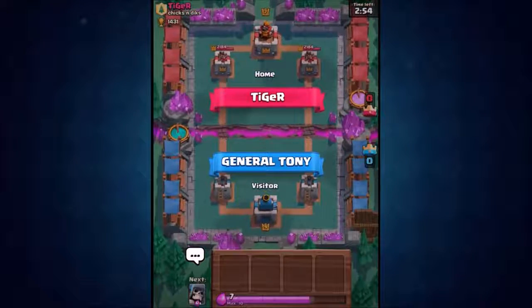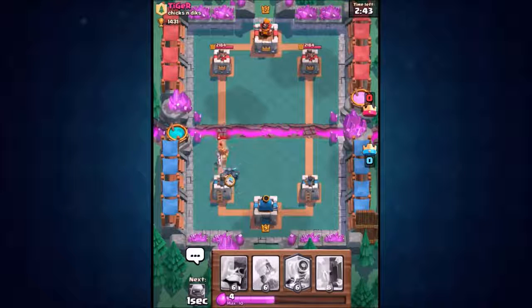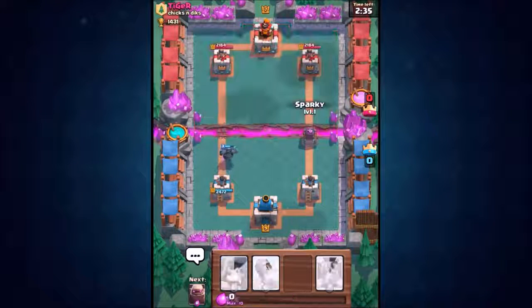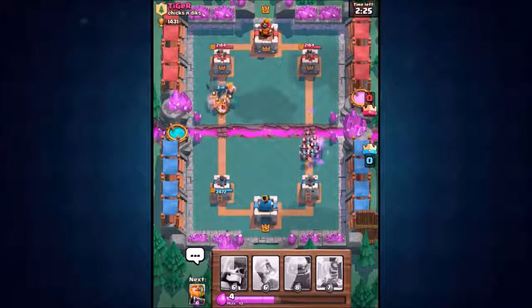We're actually inside Spell Valley — interesting. Go down in the comment section and let me know which deck is going to work better. We're going to take out that prince, drop the Pekka in there — that's going to one-shot it hopefully. If you think the most expensive deck will win, comment hashtag most expensive. If you think the cheapest, comment hashtag cheapest.